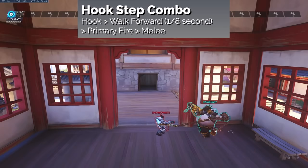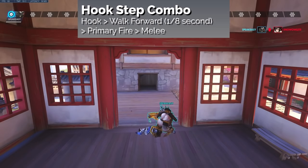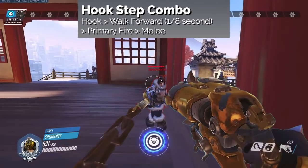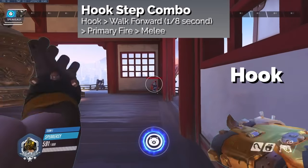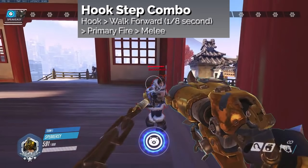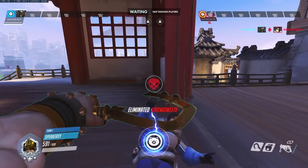Next is the step combo, which is much harder to execute, but is able to maximize enough damage to one-shot most 250 HP and below heroes. In order to execute this, you press the hook button, followed by holding walk forward for a few milliseconds — roughly one eighth of a second — and then pressing primary fire, and then pressing your melee button after. This combo can reliably one-shot almost all heroes since you are squeezing in a few extra milliseconds to get a little closer and maximize that damage. This will also deal damage before any escape abilities can be used. Understanding the exact window of time you have to walk forward before an enemy can use an ability or move will definitely take some practice. We also recommend you use this combo in all cases, even if you can one-shot a hero with the standard combo.